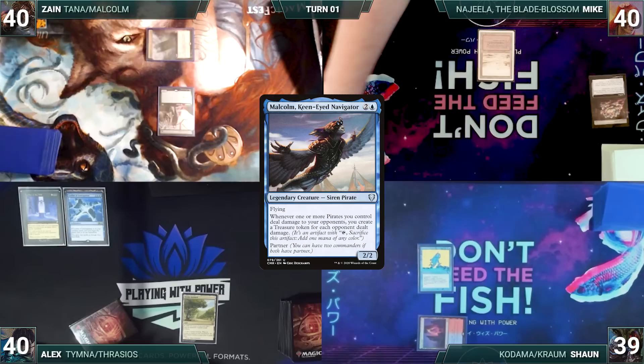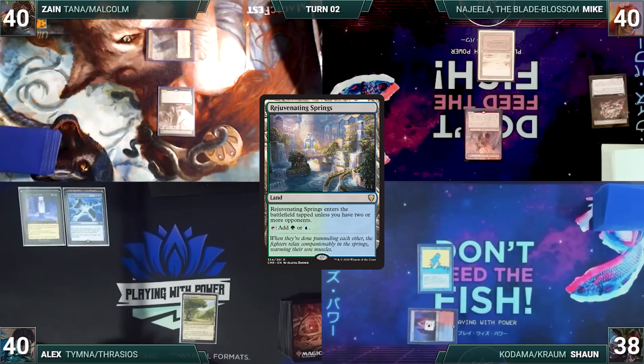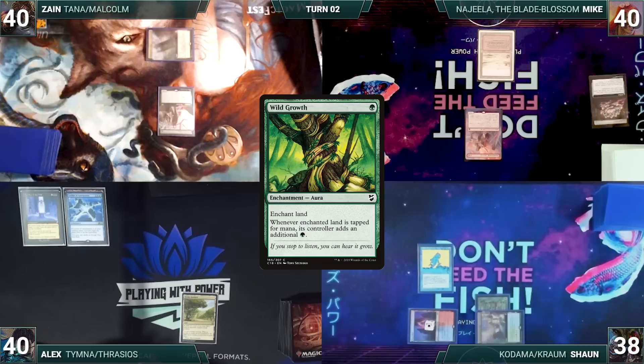Mike cracks his Lotus, exiling it to Leyline of the Void, to help cast his commander Najeela, the Blade Blossom, then ends his turn. During his upkeep Sean taps his Fiery Islet to pay for Remora. He draws and plays Rejuvenating Springs for turn, then casts Wild Growth on his Rejuvenating Springs - mana set up and his Remora well fed.